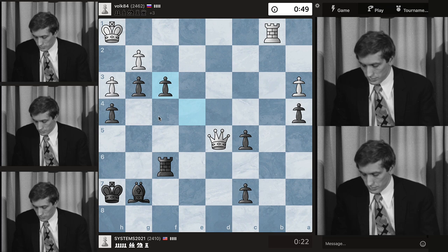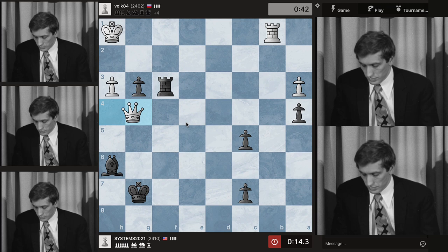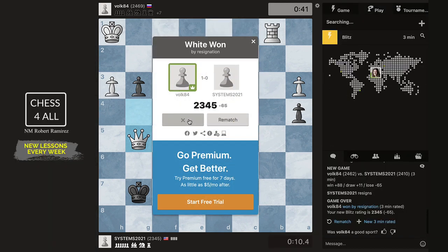Yeah, it's unbelievable. We dropped the queen — yeah, he's not going to give us a break. Yeah, that's it. That was pretty bad — let's resign. We had him. 2345 — new three minutes, hopefully we get the white pieces.